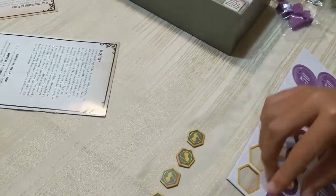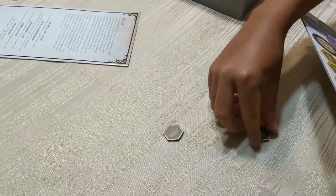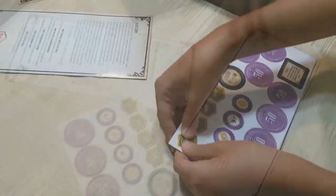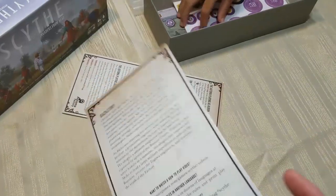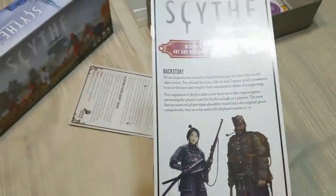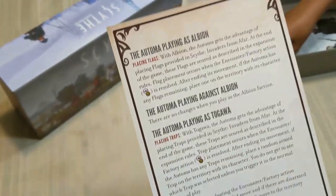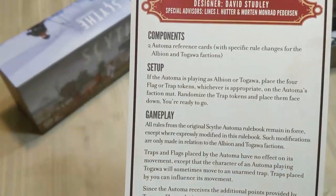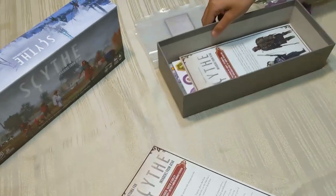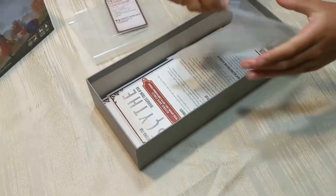The two factions added — I know the Togawa have traps and there are other neat things Albion can do, but it's been a little while since I've played those factions. I'm looking forward to giving this a go with a real-life four or five player game. There are some rules, including rules about the automa, so if you're playing solo with the new factions this covers how to do it.